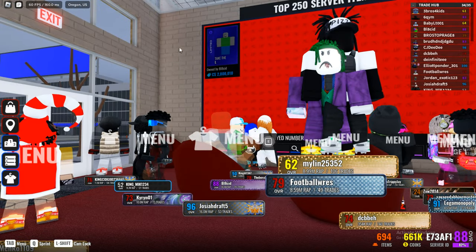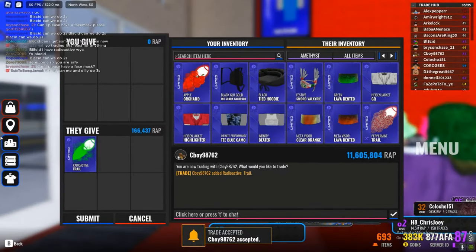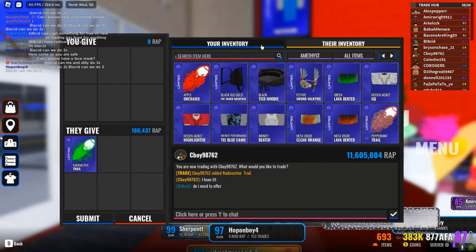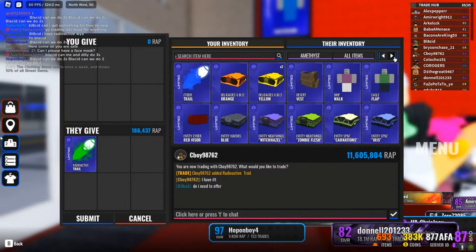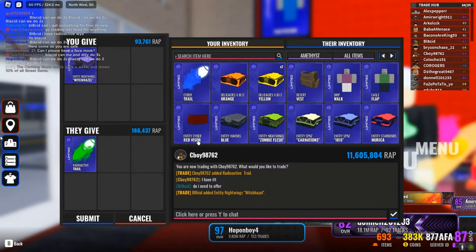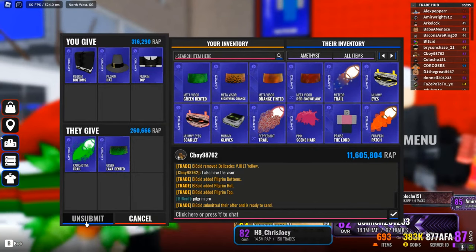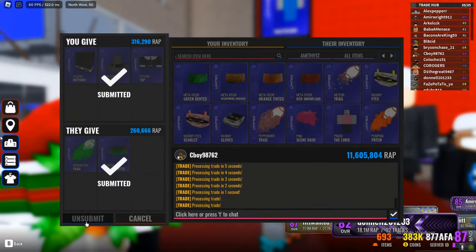Back to trading — you can add items and request items in the trade menu. You are also given a private chat with your trading recipient. Sometimes you will encounter a console player, which means they can't chat, but they can still see your chats. Once you think you have a good enough offer, add the items you are willing to give and request the ones you're looking for. Once you and the recipient have agreed, both of you must hit the submit button. You get eight seconds to confirm and the trade goes through — congrats, you made your first trade.